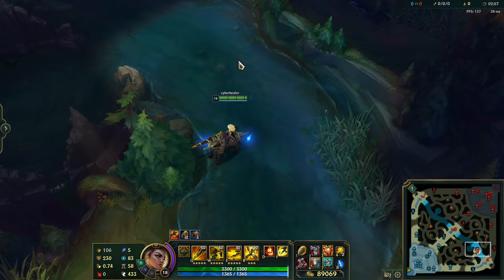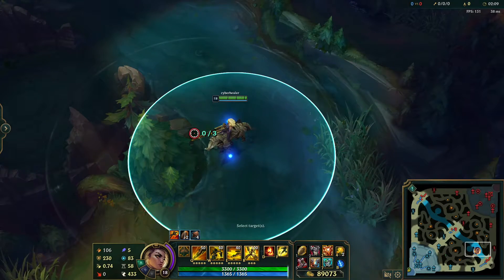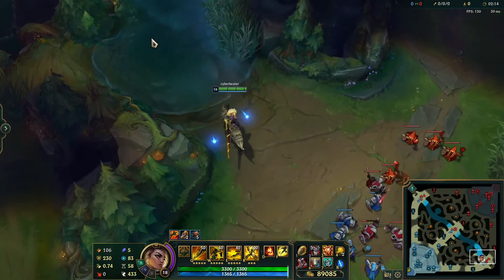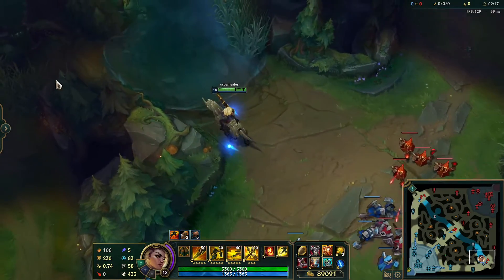Our first ward is for the bot lane, or any kind of dragon situation too. You place it right here on this notch, and as you can see, stepping out here I can see from here to here, which allows me not to get ganked.